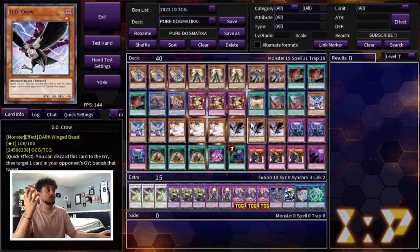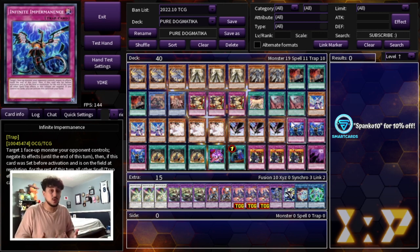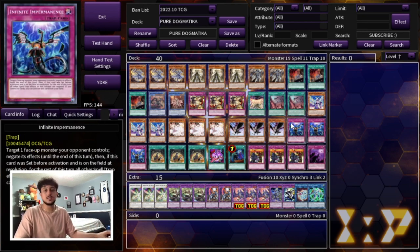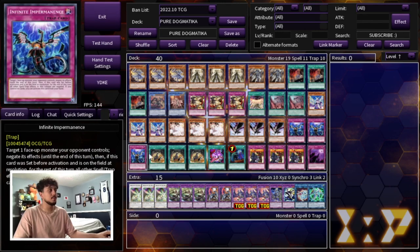For hand traps, we're playing the most relevant ones today: three Ash Blossom, three D.D. Crow, and three Impermanence. If you're watching this in a year and the banlist has changed, just swap out these nine slots for whatever is relevant in that format — board breakers, floodgates, or different hand traps. These are just the best hand traps of today's format.